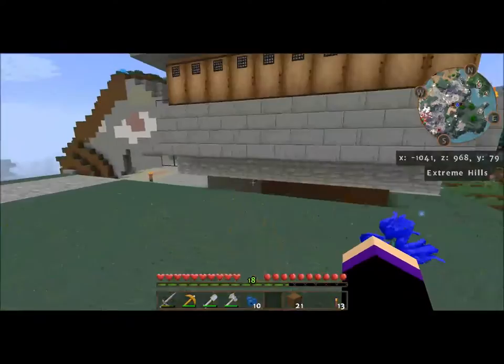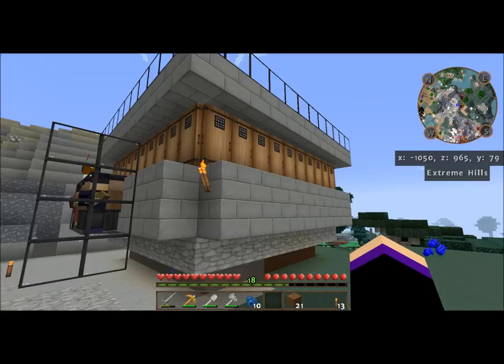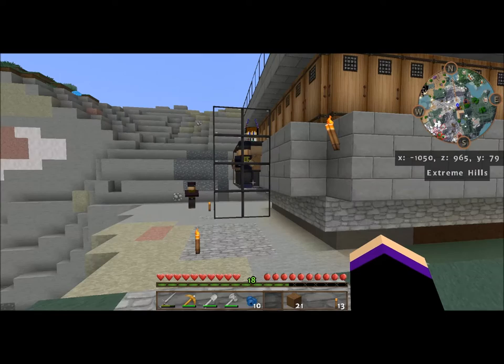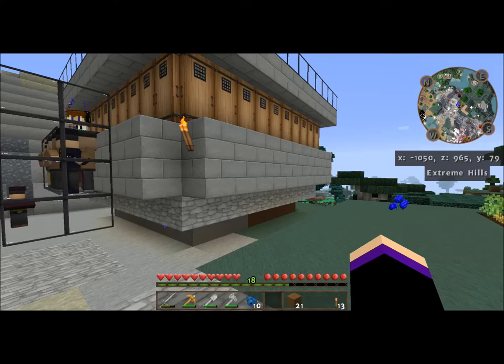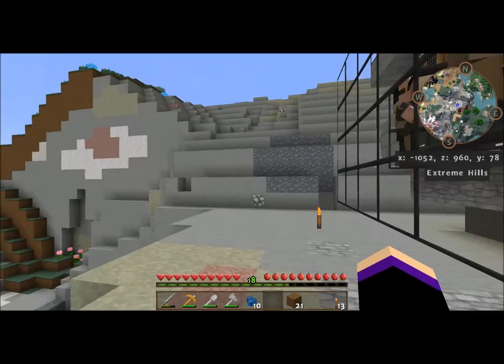This is my iron farm. We were having some issues with not having enough iron, which is pretty typical. I found a village over that way and I made a couple of safari nets — single-use safari nets are pretty cheap. It's a leather, some string, and a chest I believe. So I made a couple of those, went over and snagged a couple of villagers, and built this little iron farm — it's been working pretty good.